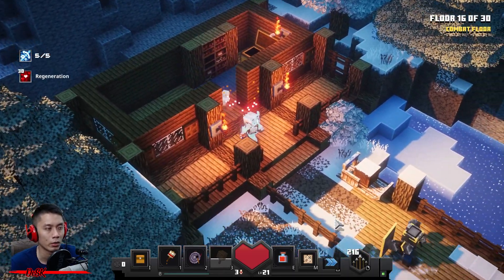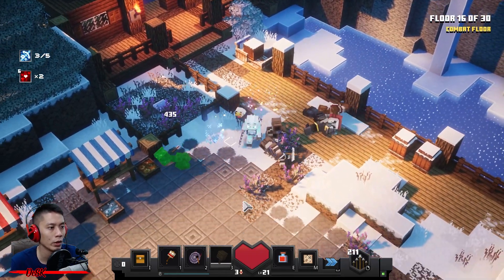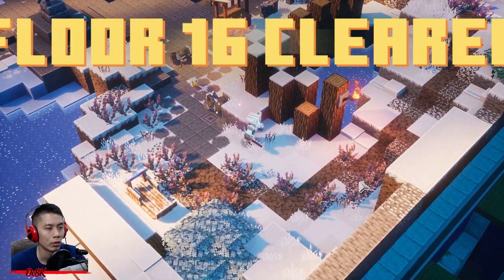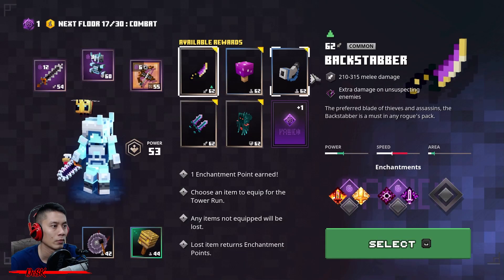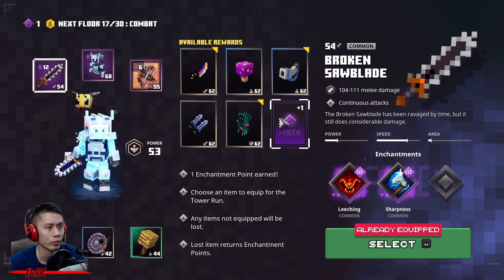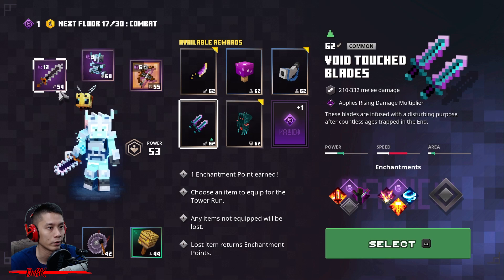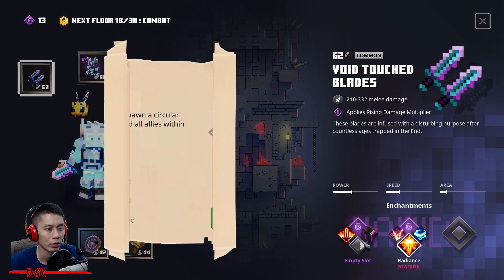Get the Arrow Binder — you need that so you can fire non-stop. Done, let's go. You need nothing, just choose enchantment point. What about getting this Work Touch Blade? So much better — get Radiance to the max and Fire Aspect.